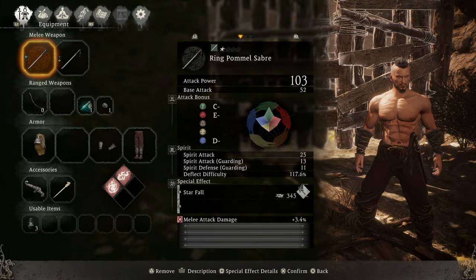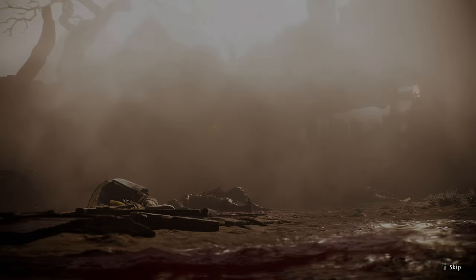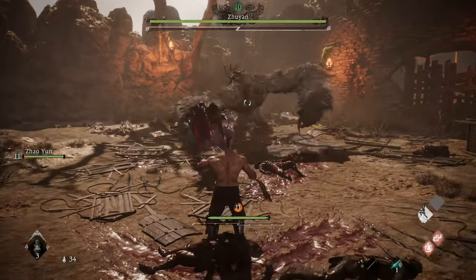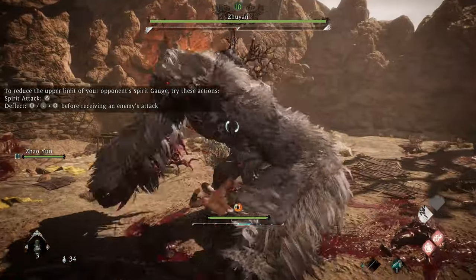The key here is to focus purely on holding guard while you press dodge once to deflect its attacks. The window to attack is always short with this boss, which is why you need to be right up in its face. So hold guard and just wait for it — and deflect.